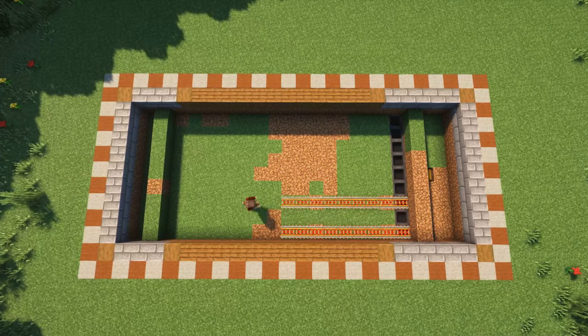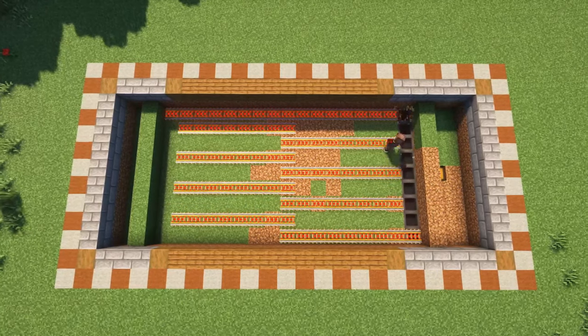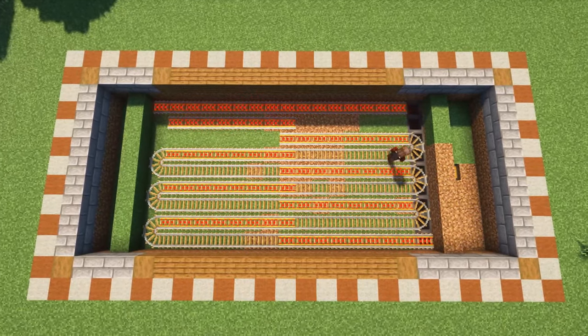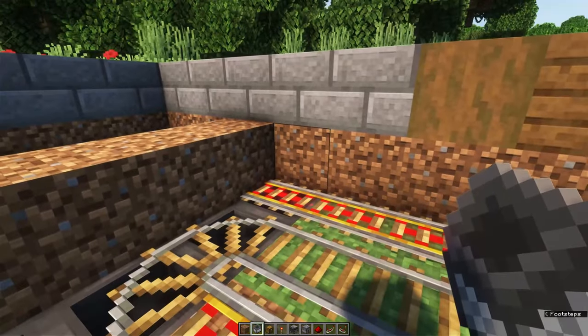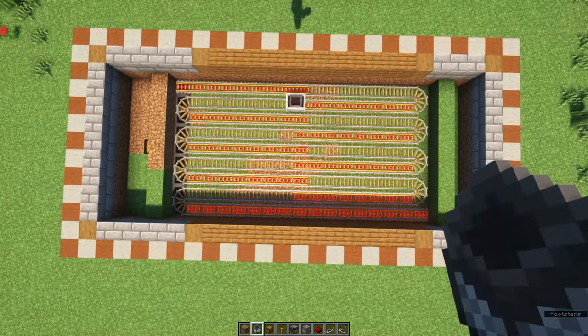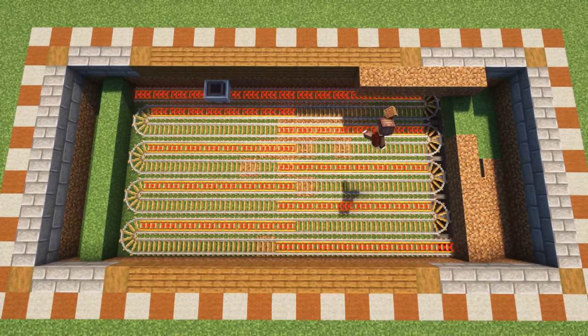It's then time to place the rail system. From this overview, you can easily spot how I place these. You want to make sure that on both ends of the rail there is a powered rail, so that when you place your hopper minecart it will go back onto the track and will infinitely move down the track, picking up all of the sugar cane that is produced by your farm.